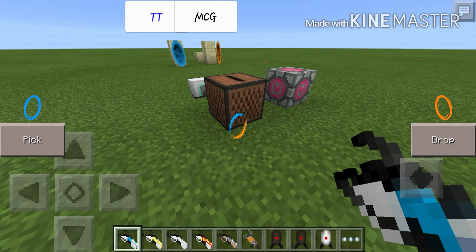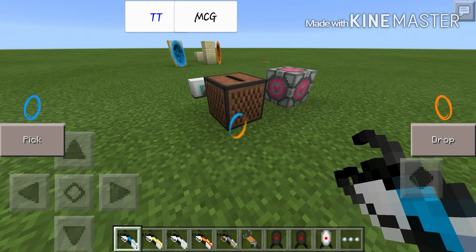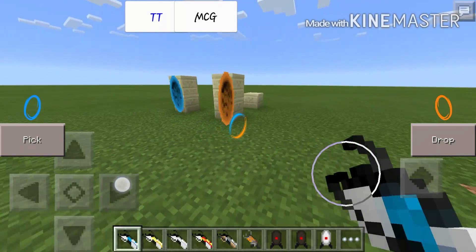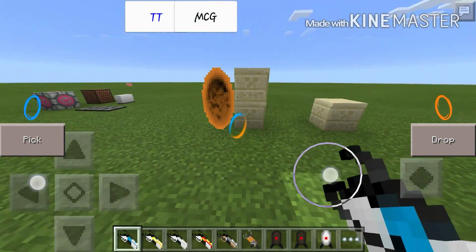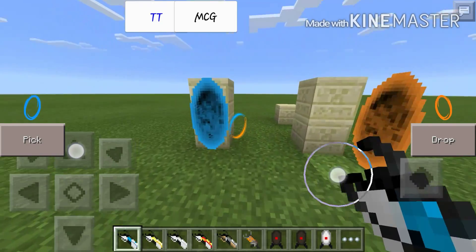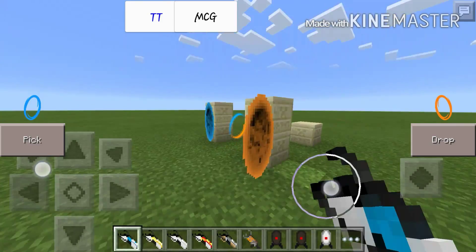They're made out of different things, making it different — like how far away you can shoot it. Pretty much the same thing for everything. And as you saw in the beginning of the video, I shot myself in and out. Boom — as you can see, pretty cool right?